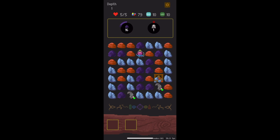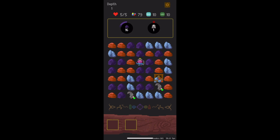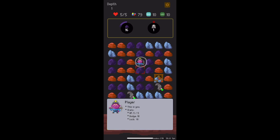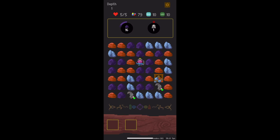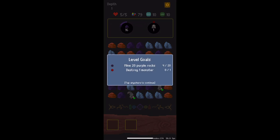Let's see some gameplay. The way it works is you can mine a group of rocks of three or more anywhere on the board, and you can rotate just by swiping your finger along the bottom in either direction. The point of the game is to move your character — the purple person in the middle — to the exit, which is currently blocked until we complete our level goals. We have to mine twenty purple rocks and destroy one monster.